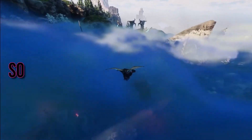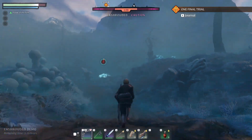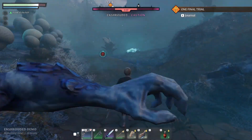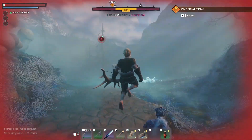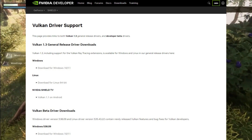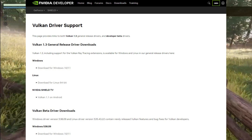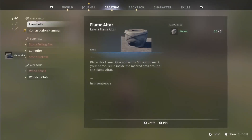Solution 2: install Vulkan drivers. Here's a little gem of a solution — installing Vulkan drivers. Vulkan has become a powerful alternative to DirectX, and some players found this to be the fix they needed. Check out NVIDIA's Vulkan driver or AMD's Vulkan support pages, depending on your GPU. After installation, make sure to run Enshrouded with Vulkan. Let's see if this does the trick for you.